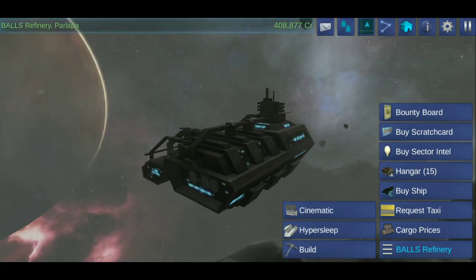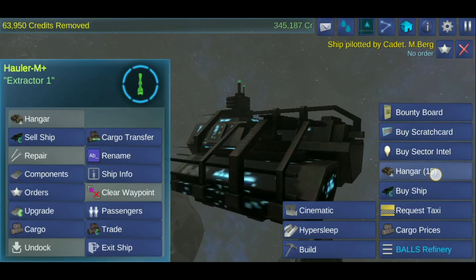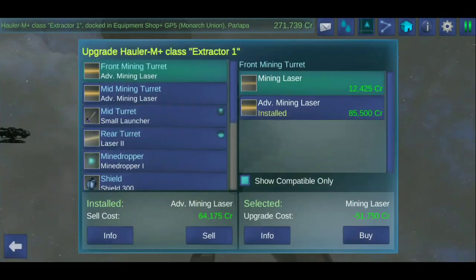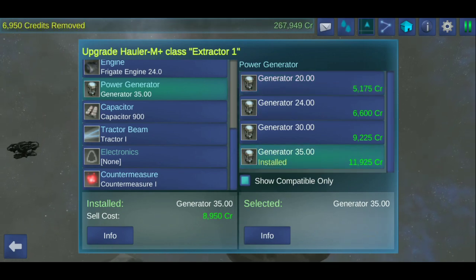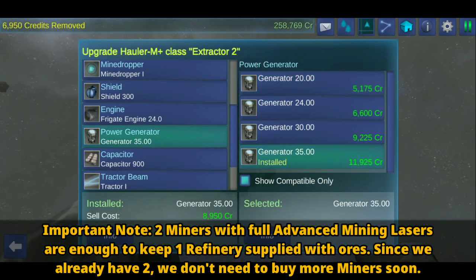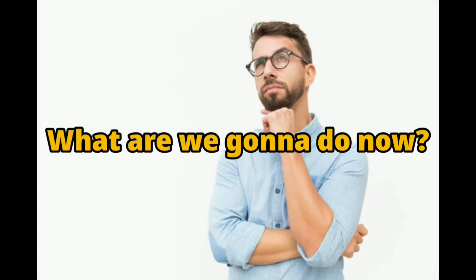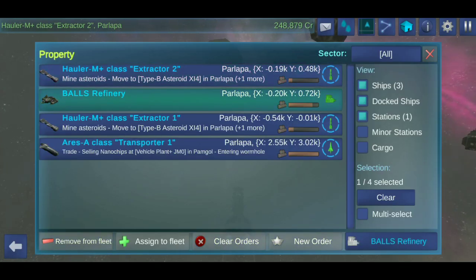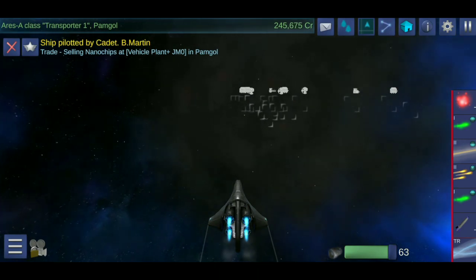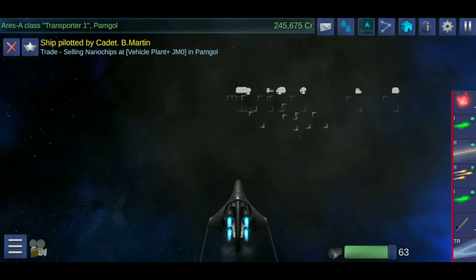Alright ladies and gentlemen, we're back and we've earned quite a lot of money. With this money, we are going to upgrade our miners and give each of them another advanced mining laser, as well as buy them an upgraded power generator from a nearby equipment shop to compensate for the energy cost. Important note: two miners with advanced mining lasers are enough to keep one refinery supplied with ores. Now that we have this system, you might ask what do we do next? We're gonna earn more money for a new Ares to trade more goods, and after that we're going to try to earn enough money to build our first factory. But for now, we must grind.